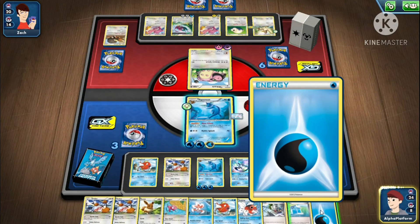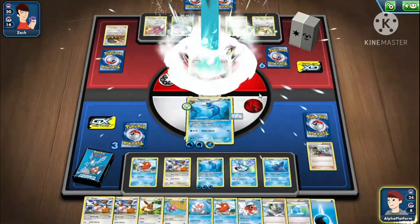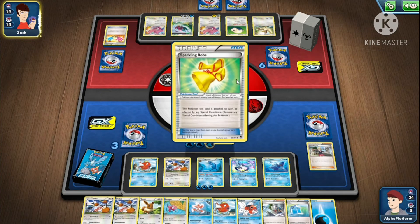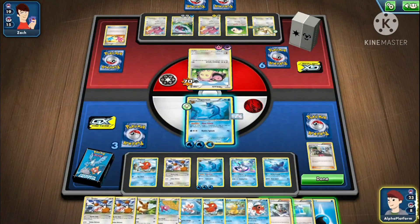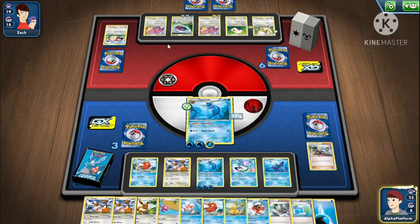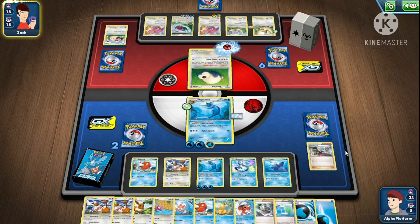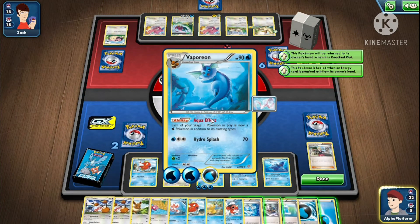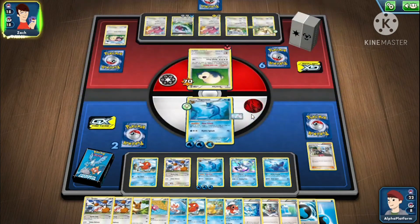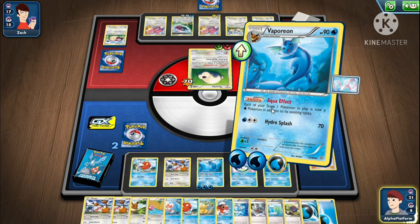If you just keep doing this, you'll easily win. I don't even need to attach. They didn't attach energy either, which is pretty good. Just take some random prize. I draw Splash energy. I just need to keep attacking. I don't care — I will not do anything until I've taken all six prize cards.